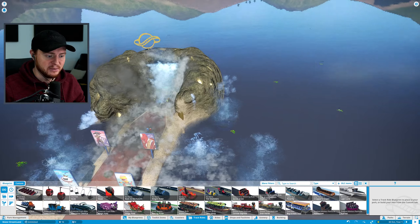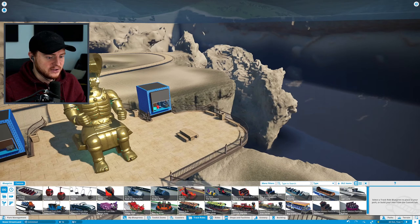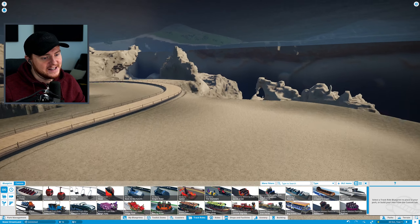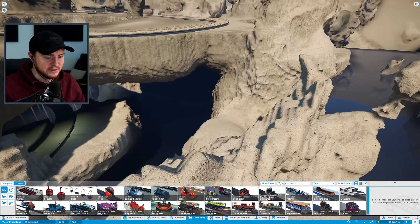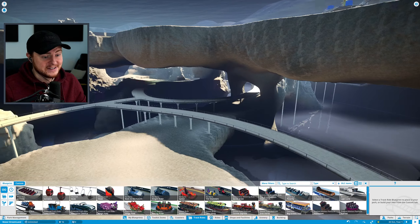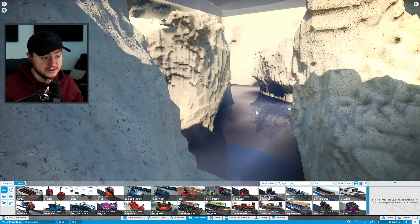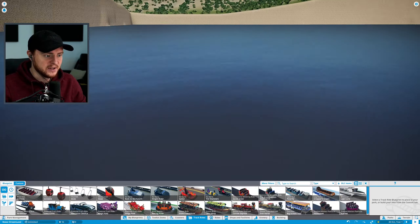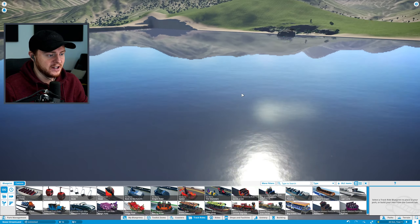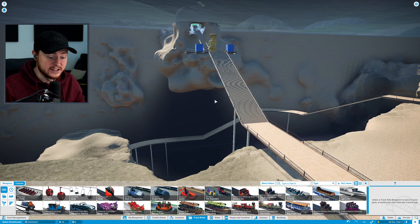In our last episode we built this entrance into Atlantis — pretty cool concept. The idea is we're going to have an Atlantis underwater park. You can see we've got all these caverns, paths, and areas to build and explore. It looks amazing. I'm really excited to start building a theme park in here — we'll definitely use all the rides and roller coasters. It started as a water-rides-only concept but it got more awesome than expected, so we're building a mega theme park.